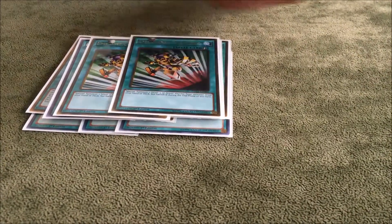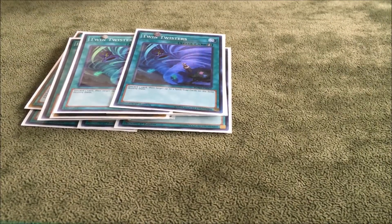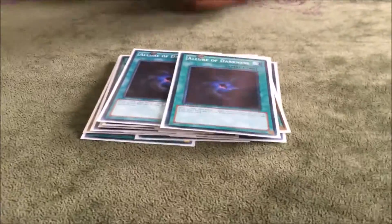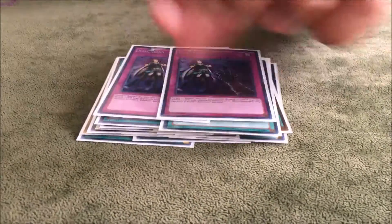Two E-Tellies, two Twin Twisters. I personally like to go second with the deck so you get that extra card, and then you can Twin Twister their back rows and send combo pieces. I play two Allures — that's why I play the extra Dark Target for the Sword Trooper, you get to draw two cards and it can lead you to something good. One Upstart, two Cosmojos, and three Calls.